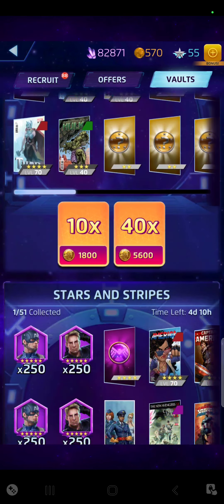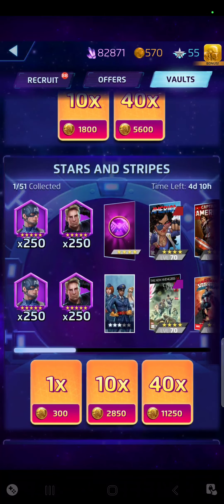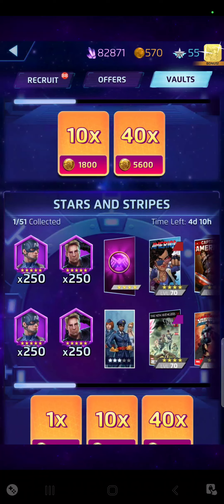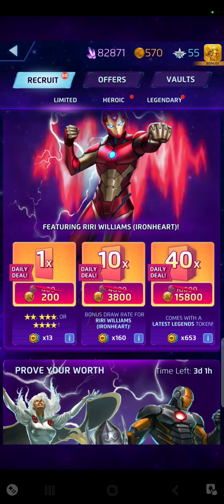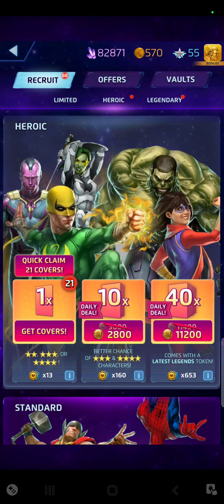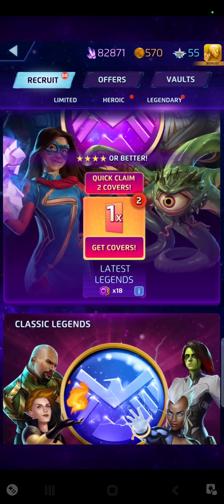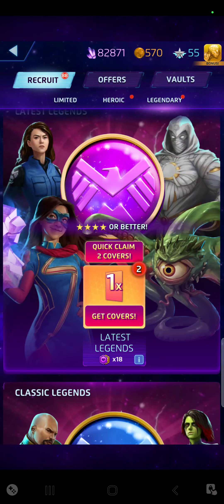And this one looks really good — a 4-star recruit. Now it's a 4-star recruit, but that doesn't necessarily mean you can get a 4-star out of it. You can get up to a 4-star, but there's a chance you might still only get a lower star. So heroic — I'm going to start with those. Legendary — how many legendaries do I have? You know what, let's just do the legendary.